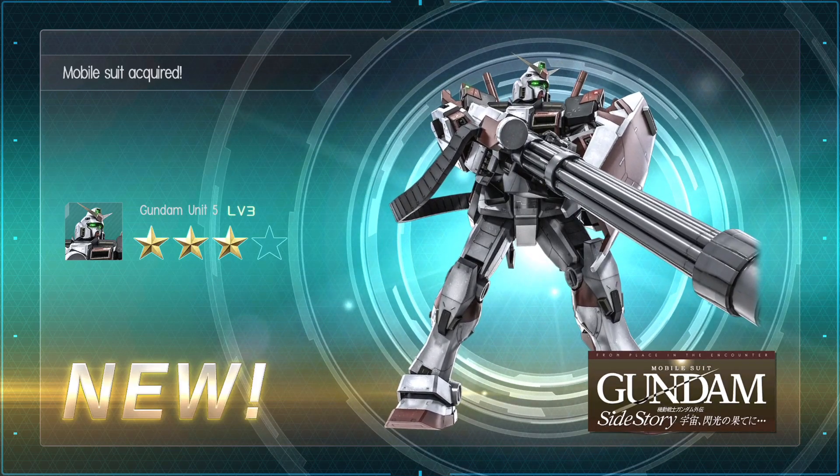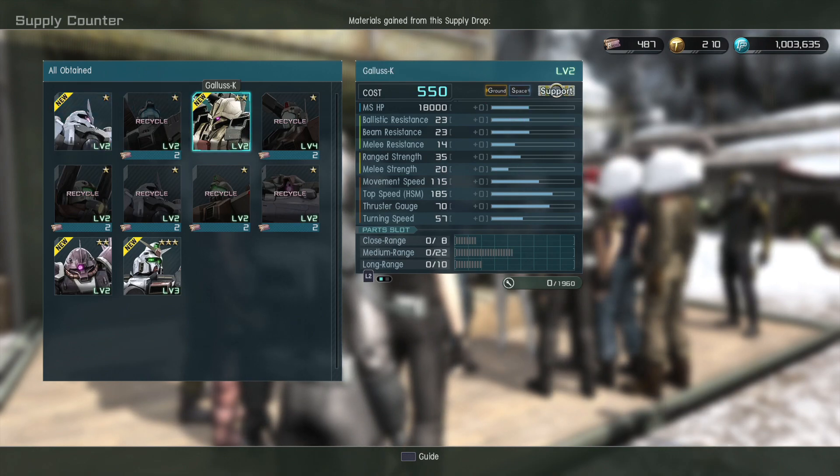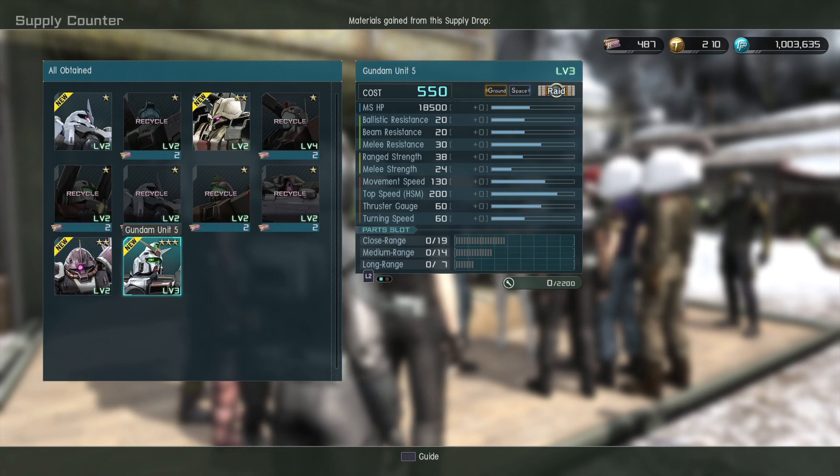And a very old Gundam. Yeah, lots of handsome stuff in there. I guess the Special K is fairly new. Everything else is pretty ancient. I guess that's pretty good for a free spin, right?